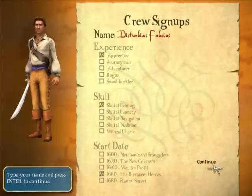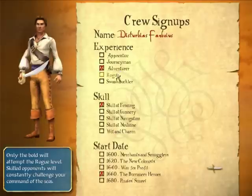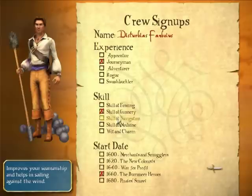The game starts out with a character creation screen. It has very little customization towards the character's actual look, but how they perform in-game. First off, the name of the character, then you choose the difficulty level of the game, then you choose from five different skills.